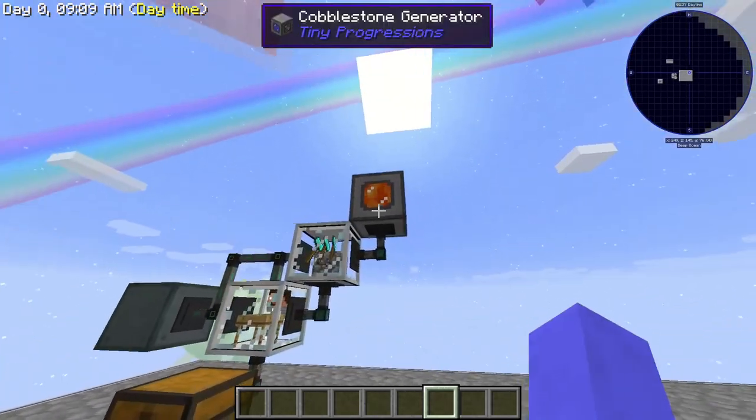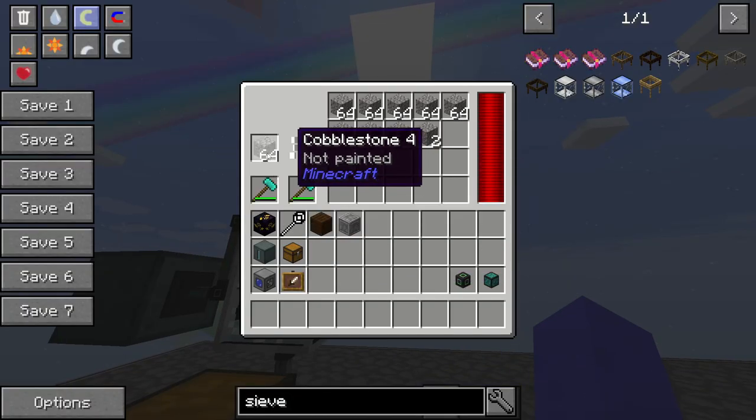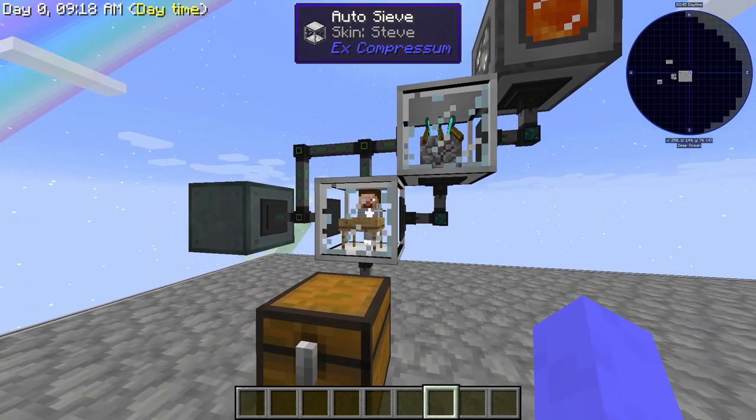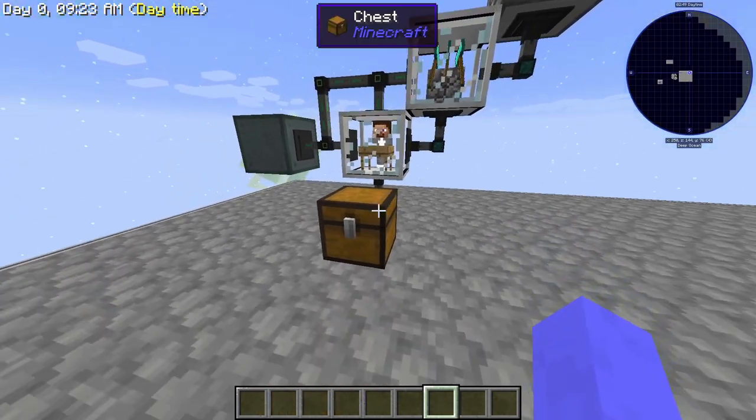The way it works is that you connect a cobblestone generator to the auto hammer, which pumps in cobblestone here, which it turns into gravel. The gravel then gets sent to the auto sieve, where it sieves it automatically, and it ends up in the chest, just like this — and this is completely automated.